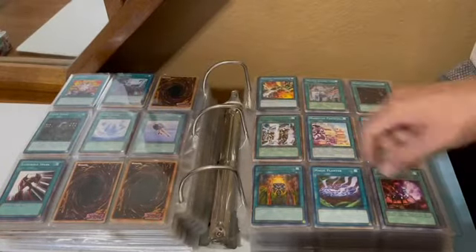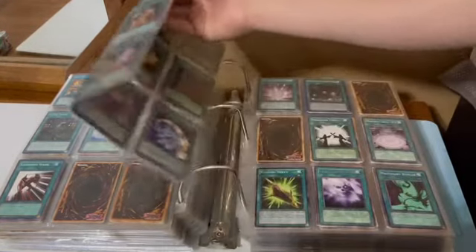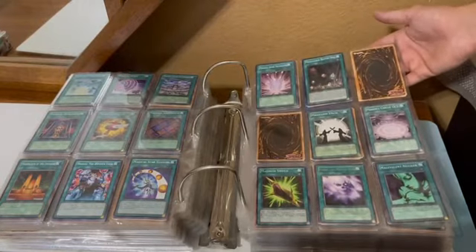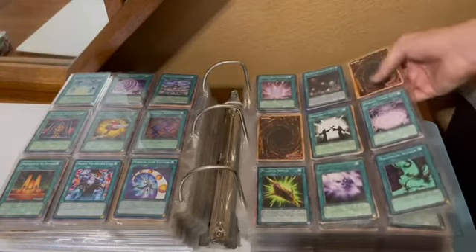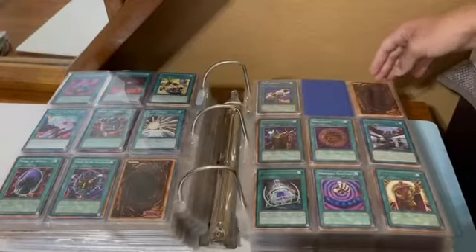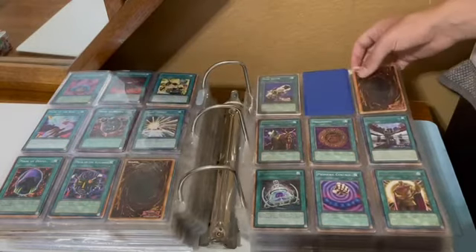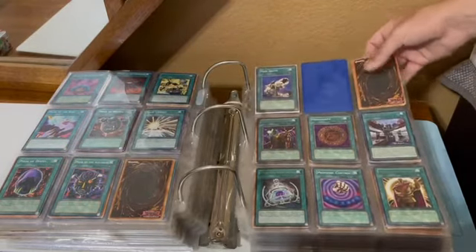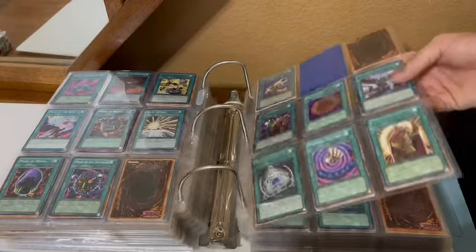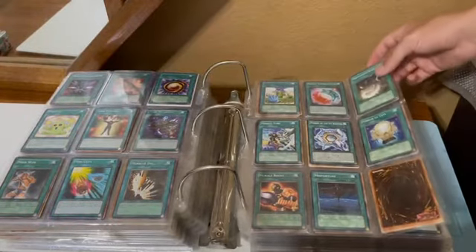Now we're onto the M's: Machine Duplication, Madolche's, Magical Cards, Magical Stone Excavation, Magician Circle, Masks — Mask of Brutality, Despair, and Accursed. Mask Driver — classic OTK burn card, or FTK burn card sometimes. Metamorphosis.